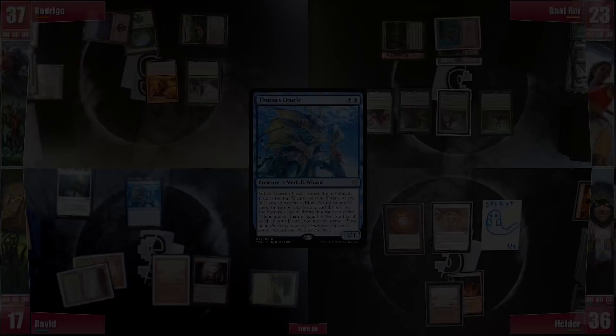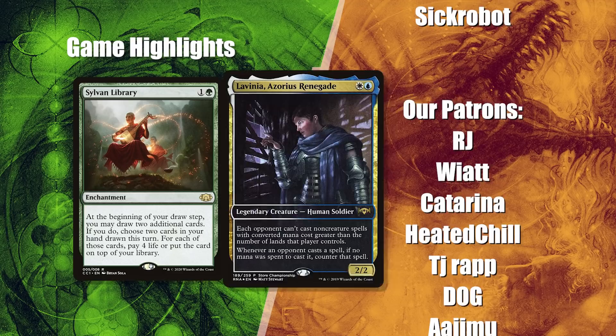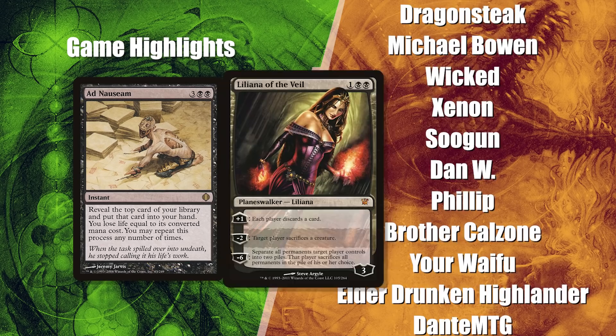Thank you for joining us for today's match everyone! Game 1 was greatly influenced by the turn 1 Drannith, paying respect to Cody, and Lavinia also slowed everyone down since there was so much ramp but so few lands. Sylvan Library played a major role in both games, maintaining Rodrigo and Baal's hands full, but so did Collector Outh, which nullified most of David and Elder's keeps, and eventually Ad Nauseam sealed the deal as the board had few creatures to pressure players.